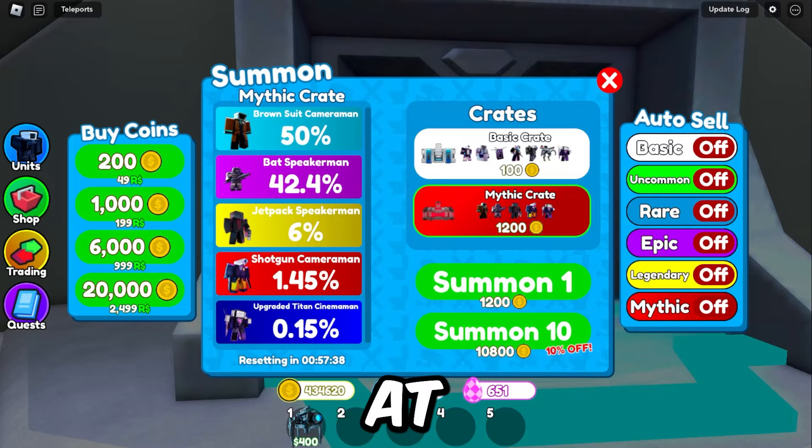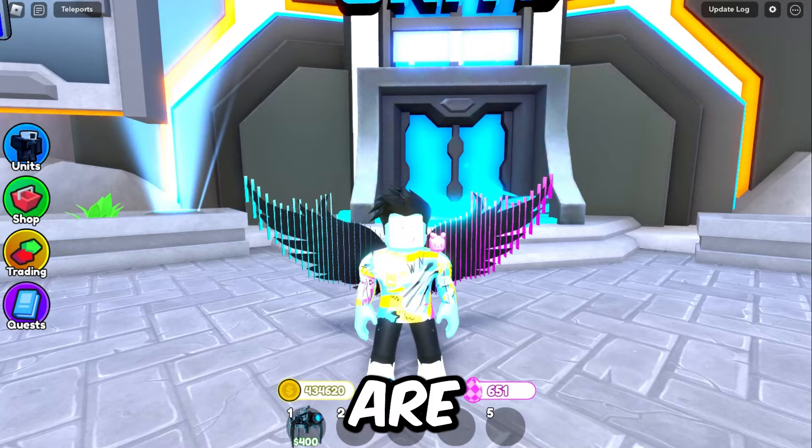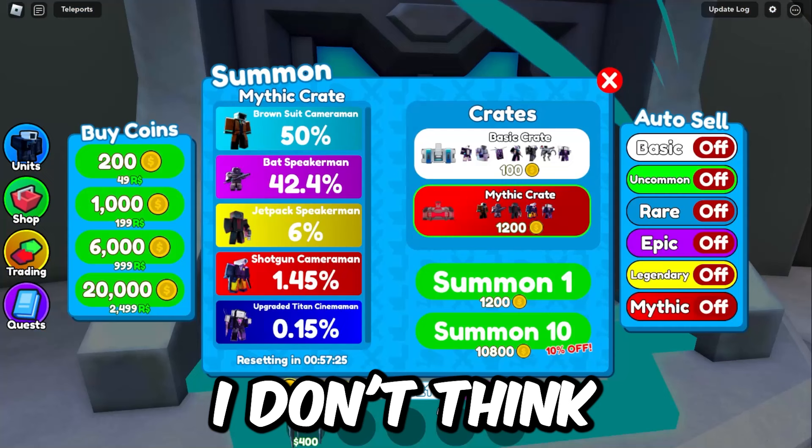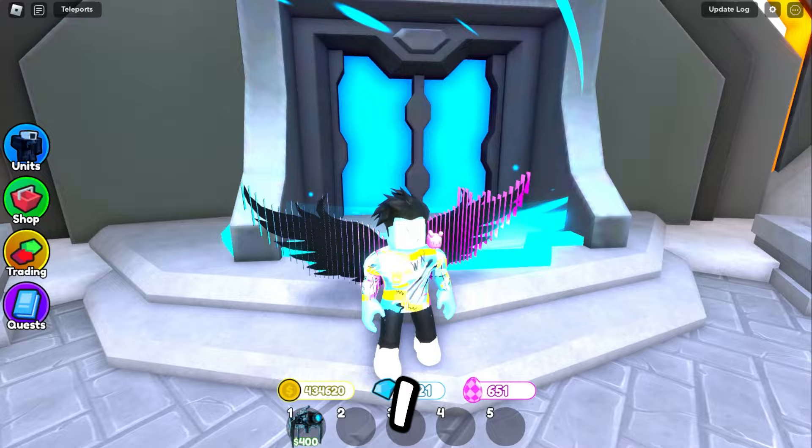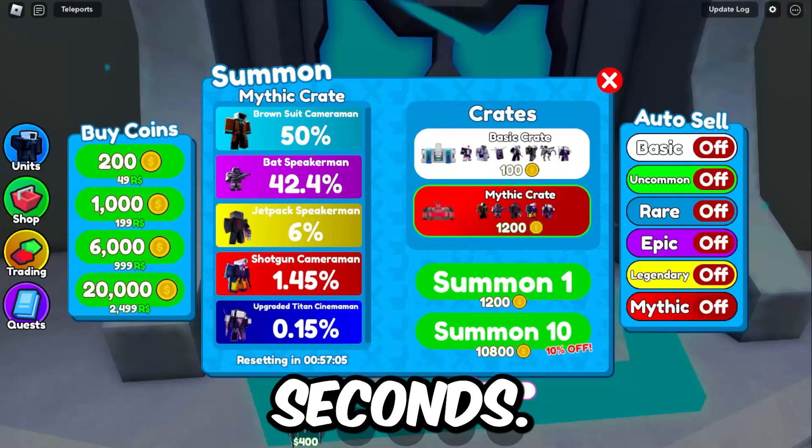Wait — 1200 coins for only a slightly better percentage? I don't think that's how tier crates are supposed to work. Oh wait, it's not 0.1% — it's 1.4%. Okay, never mind. I misread that. Just disregard everything I said in the last 30 seconds. But why isn't the new unit in this crate?